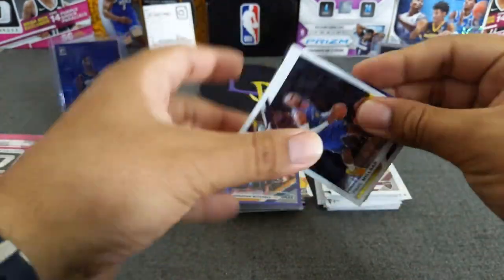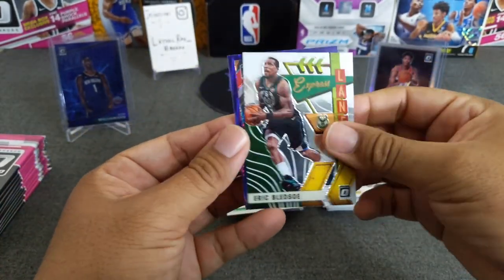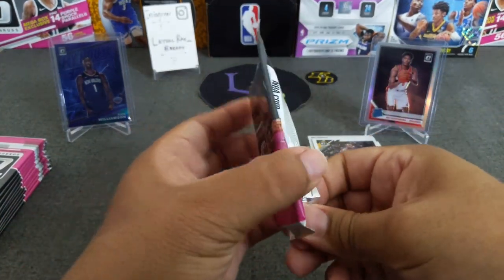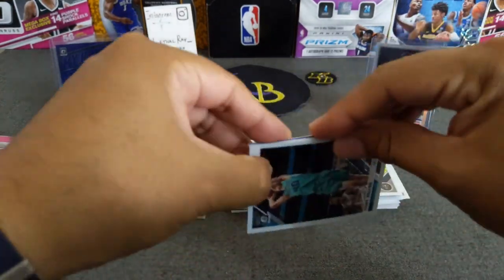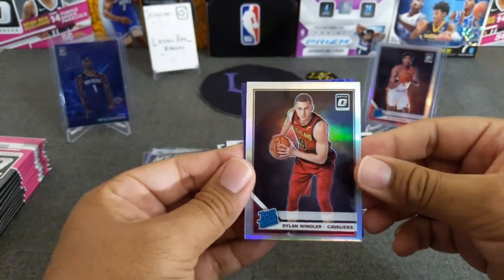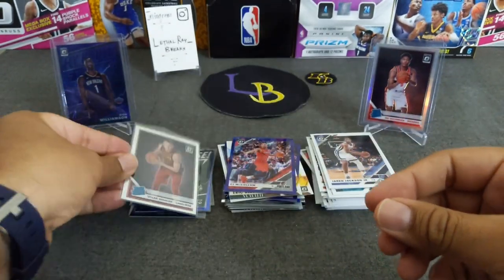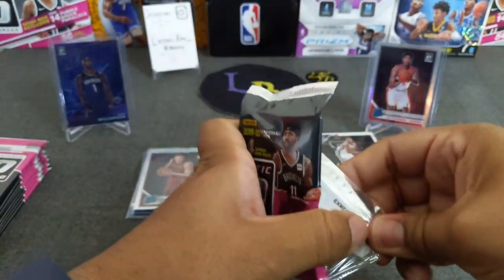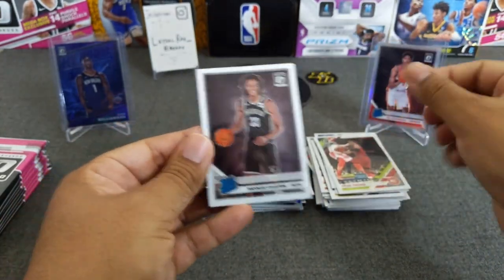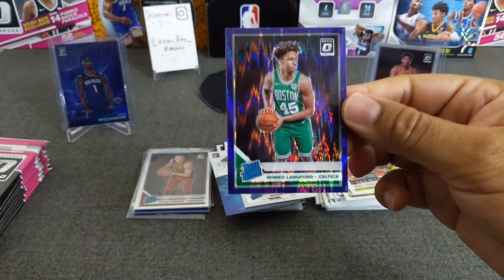Pack three: Paul Millsap, Grant Williams, an insert of Eric Bledsoe — Express Lanes — and Kyle Lowry. We need to see some rookies in here. I want to see some purple rookies. Cody Zeller, triple J. Got a hollow rookie of Dylan Windler — well, he's a rookie. No rookie in the back — CJ McCollum. Not the rookie we're looking for, but we'll take it. Wish it was Garland — Garland would have been awesome. Trae Young! Got a rookie of Klaxon. Insert of Giannis — Splash — and a rookie Romero Lankford. Not bad — our first purple shock rookie.